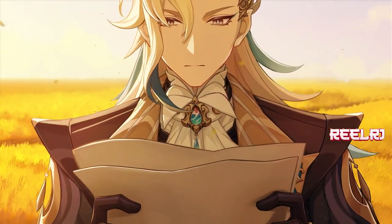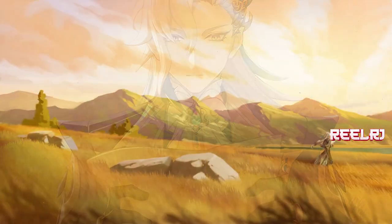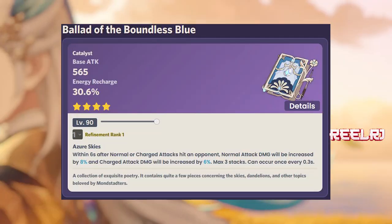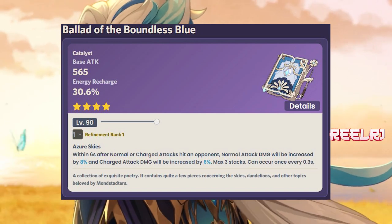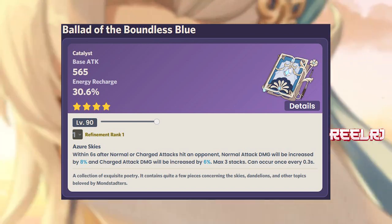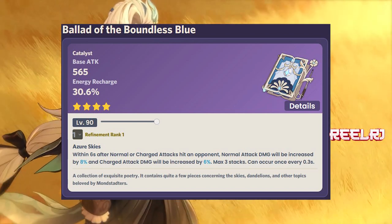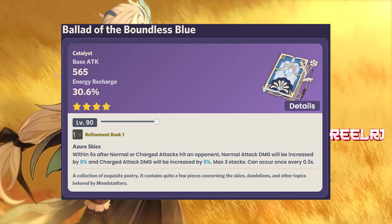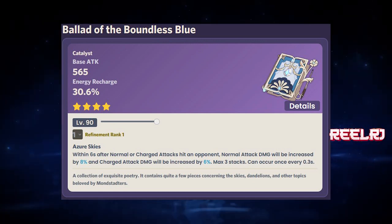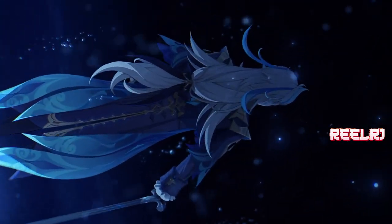Number five is coming in patch 4.1, so if you're watching this before 4.1 this weapon is not yet in the game. The weapon name is the Ballad of the Boundless Blue — it's a 4-star banner exclusive weapon coming in patch 4.1. It has 565 base attack and 30.6% energy recharge, which is a pretty high base attack for a 4-star weapon.